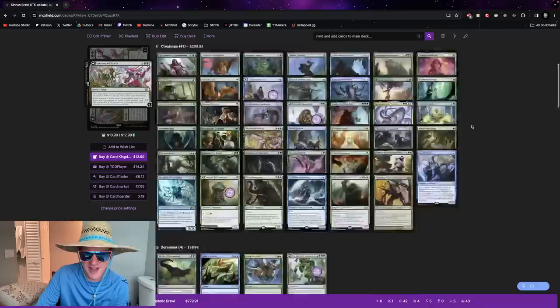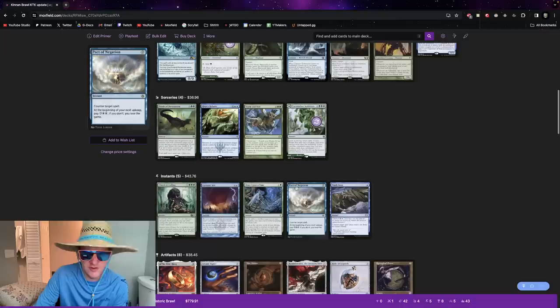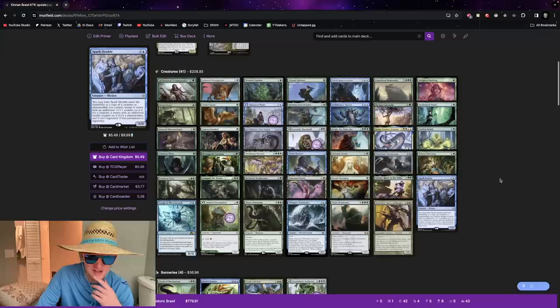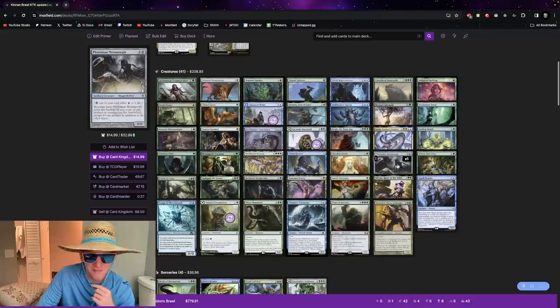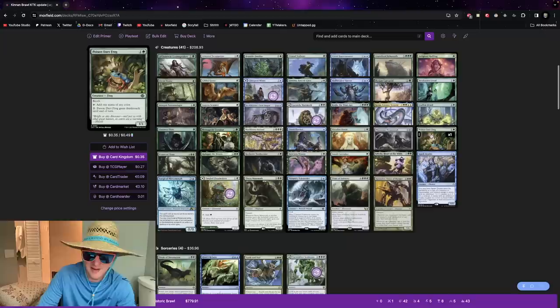This version doesn't run many counterspells, almost no interaction. It's designed to go straight at the opponent and keep going until they're gone. We've got Cyclonic Rift, River's Rebuke, Pact of Negation, Wash Away — that's about it for interaction. We have a lot of creatures, big powerful ways to draw cards, and a lot of clones. The clones are actually really great in Kinon — Clever Impersonator, Surgical Metamorph, Phyrexian Metamorph — you just make a copy of a mana dork, your opponent's best creature, or your best creature.